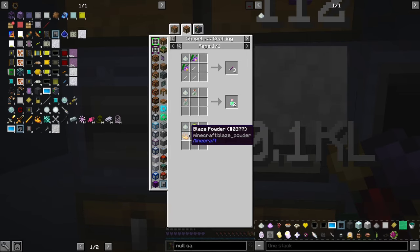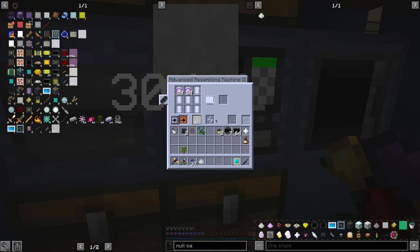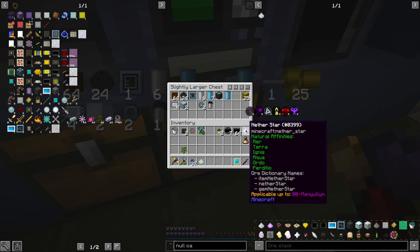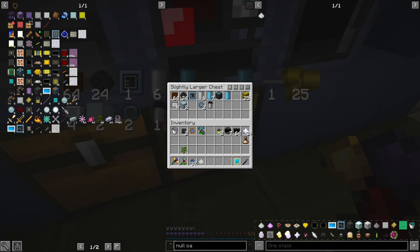So yeah, it would be nice. Let's get our first Duplicated Nether Star — natural, I think. Yeah. The Duplicated Nether Star. And we can duplicate one more.